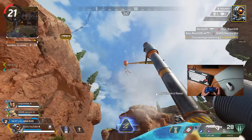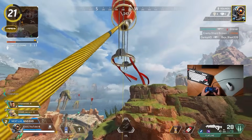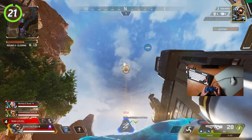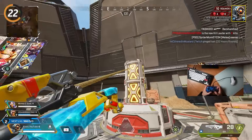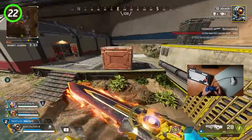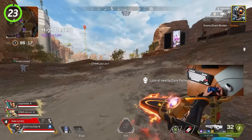With Pathfinder, if you want to make a quick rotation, attach your zipline to the top of a jump tower, take it, and right before you reach the end jump off and take the jump tower — unfortunately this doesn't work on evac towers. If you keep your camera looking at where you attached your grapple and use your movement keys to move around it, you can stay attached for much longer. To quickly cancel your grapple, just hit the crouch button.